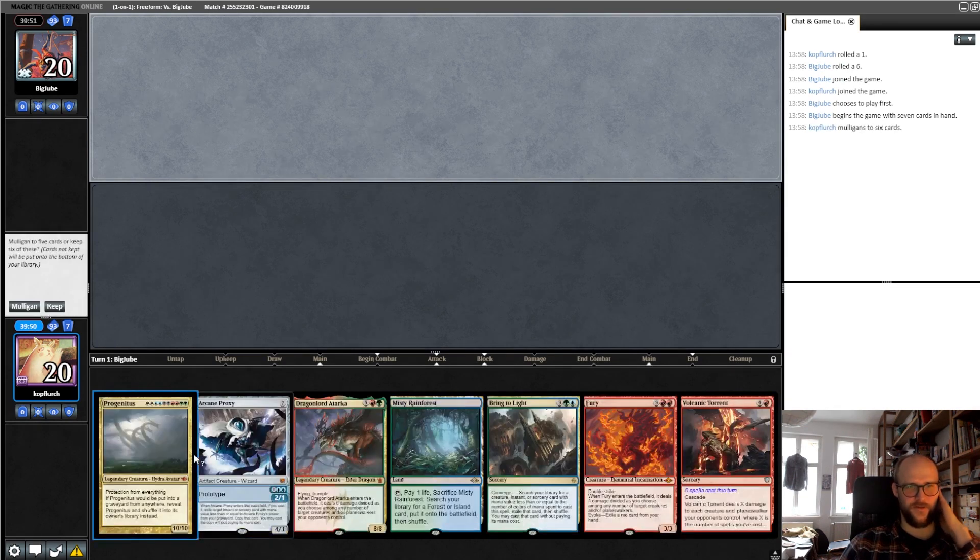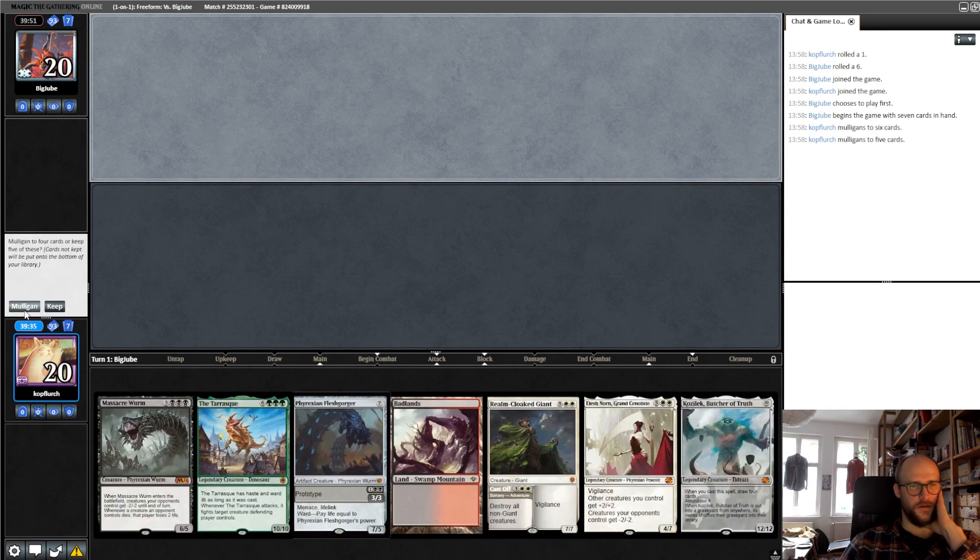We need to find our Cascader, which is here. It's a five mana one, so I think this is also a mulligan. I got five lands. I think we can't keep this either.